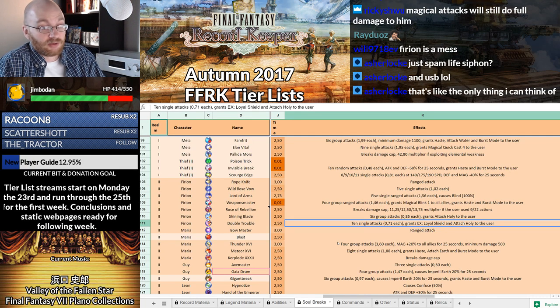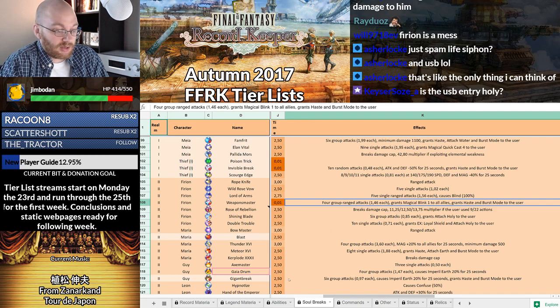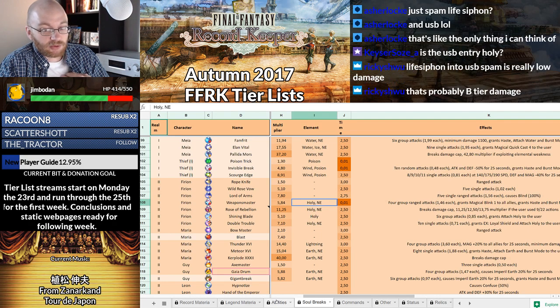He does holy damage and then you Life Siphon a lot, then use it again to get the Attach Holy, or use his OSB. It's A because he at least has the capability to do that. The BSB is fine for a BSB, but it doesn't increase his damage output to where I would consider him S tier. His BSB is a little special — it's an instant cast, grants Magic Blink 1 to all allies while doing holy damage, and the commands are holy. If you do pair his BSB and USB together it's going to work, but the damage is not going to be anything obscene. If you're life siphoning into USB spam, it's really just not much better than a super soul break.